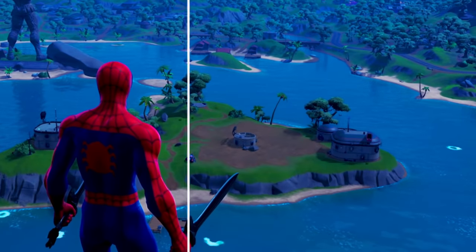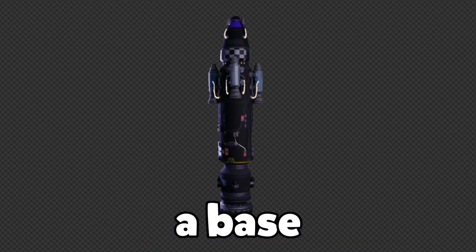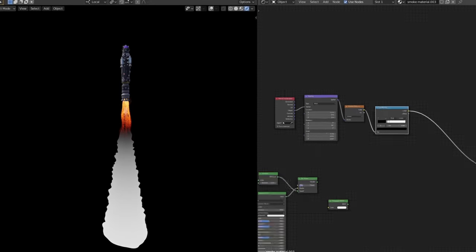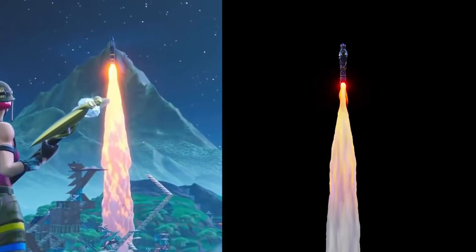When overlaying this with the original clip, it already looks really cool and real. After that, it was time for the rocket, which I imported and gave a base animation to make it feel more alive. Next I needed some smoke — I tried to create smoke that looked as close to Fortnite's rocket smoke as possible, and I think I got pretty close.